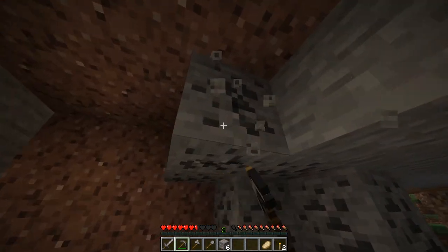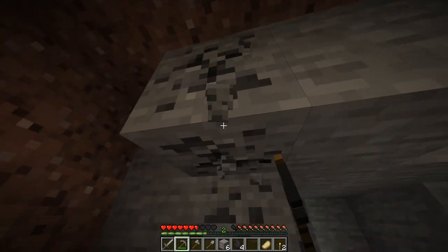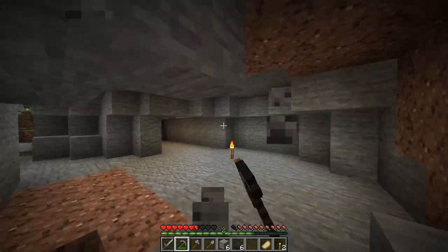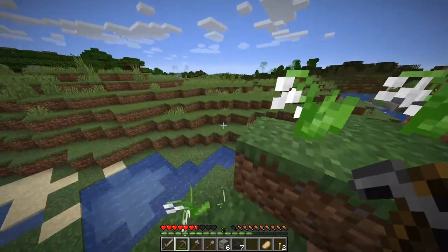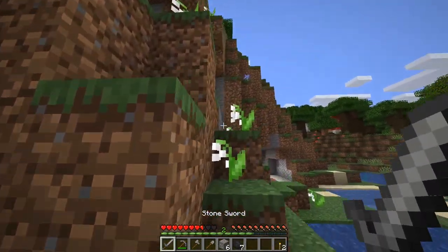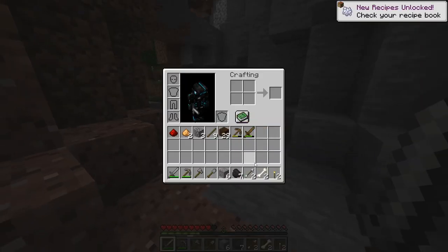I kind of want to check out that jungle because maybe there's a jungle temple we can call home. I believe there's a cave nearby - I think I hear footsteps. Yeah, and a spider. That's a skeleton - nope, nope. I do not have a shield. Okay, you know what, I can take you. There we go, that was easy enough.